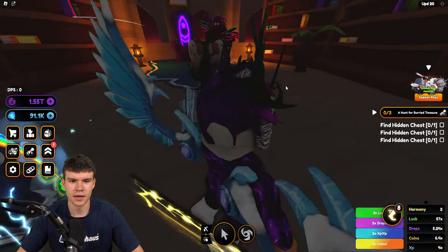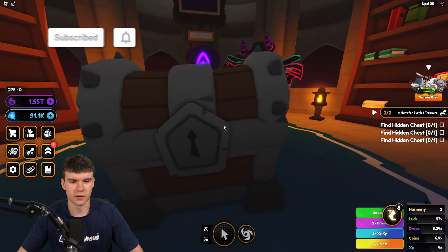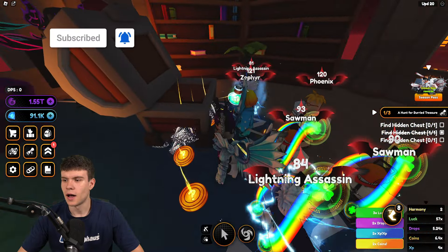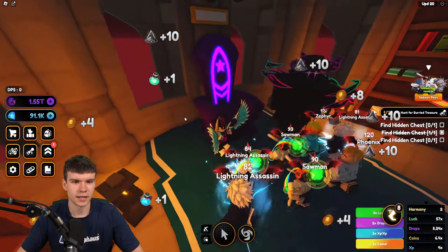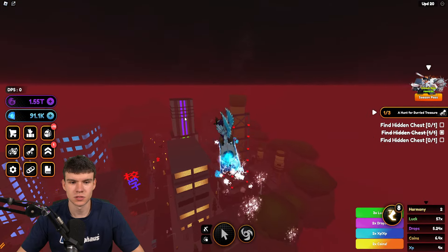Come through here and as you can see, we've got our first hidden chest right here. It's very dark in this map, but let's quickly open that chest — and boom, there's our first one. It gives us some nice rewards. It's quite a cool secret area. For your next one, just follow me.